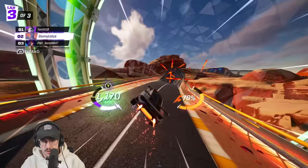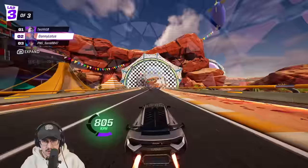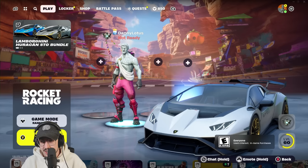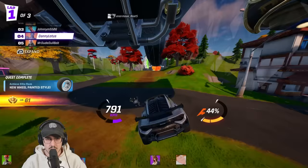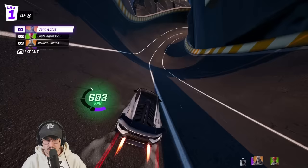Here I'm using my boost — missed it, but it's all good. Second place. In classic Rocket Racing fashion I didn't get the animation for ranking up, but as you can see right here, I did just hit Elite. Thanks to the Lamborghini — use creator code Danny Lotus. Might change my name to Elite Gamer Danny Lotus. I think that's pretty fitting.